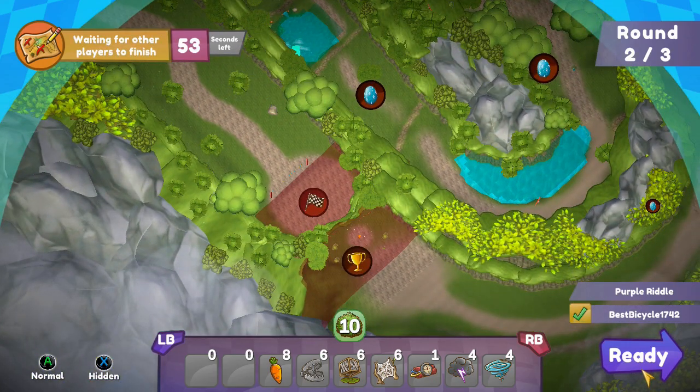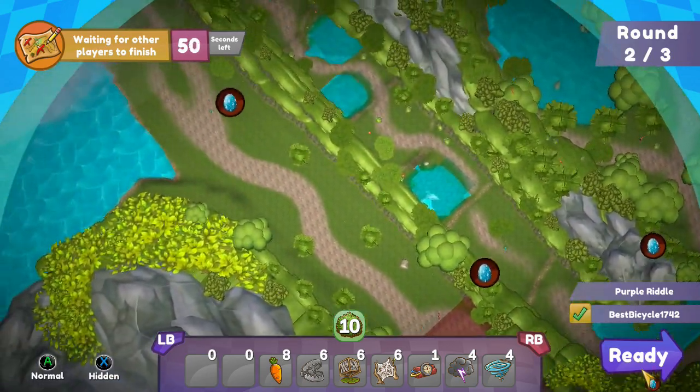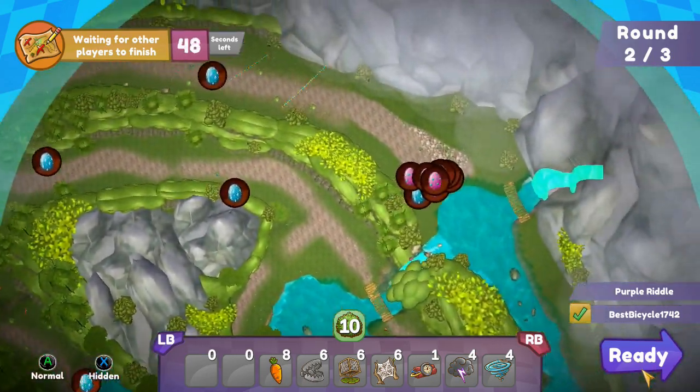You can spread out the pink eggs, but I prefer to pile them up because it gives you more chance to grab more when there's not many blue around.